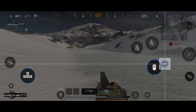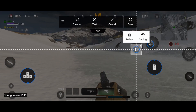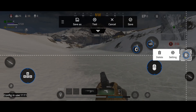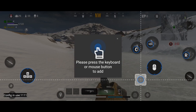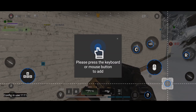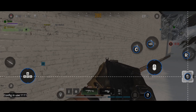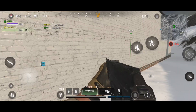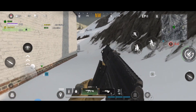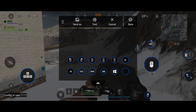Space for jump, C for crouch, R for reload — this is the reload button. Right mouse click for scope, and left mouse click for fire — put this on the fire icon or shooting icon. Save this first and let's test it. Let's try weapon switching.